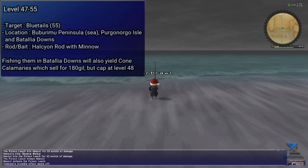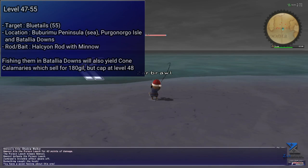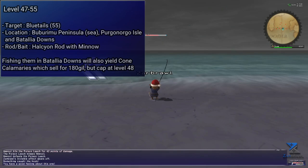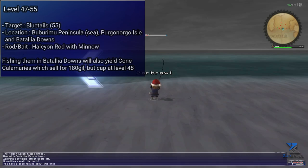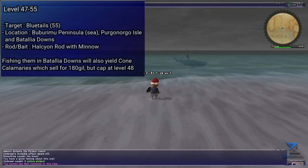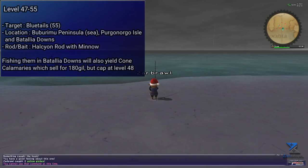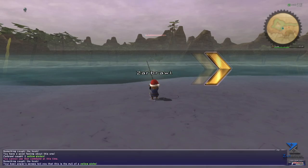Moving on to level 47 to 55. Bluetails will be your main target here using a Halcyon Rod and a Minnow. These can be synthed into Sliced Bluetail, which is used to fish up Marlins using the quest Inside the Belly, which can provide a pirate shark for the Mercurial Kris and fishing rings. The best location to fish those is anywhere that's not too crowded, with Buburimu Peninsula being probably the most efficient. You can alternatively fish them in Purgonorgo Isles at the docks or Batallia Downs, though they are not isolated and you will also fish up some Calamaries, which NPC for about 180 gil each. The Bluetails themselves NPC for about 300 each, making them a prime target for both skill ups and some gil.